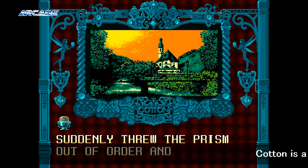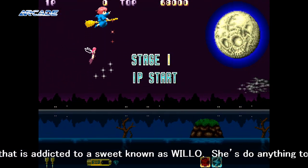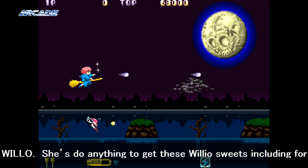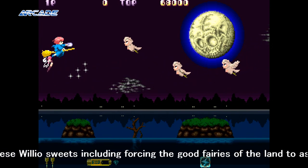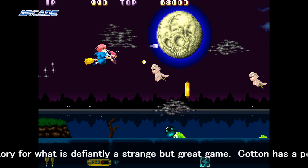Cotton is a witch that is addicted to a sweet known as Willow. She will do anything to get these Willow Sweets, including forcing the good fairies of the land to assist her. Quite an odd story for what is definitely a strange but great game.